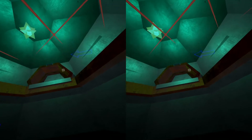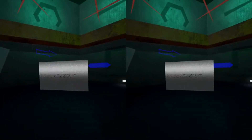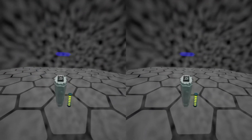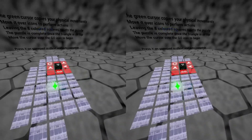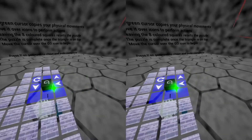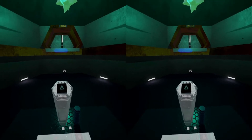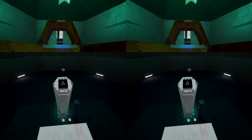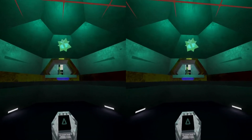So here we need to complete a puzzle to get through the door. This is one of the puzzle switches to open doors. The green cursor copies your physical movements — move it over the icons to perform actions. Leaving the eight colored squares resets. The objective is to use your physical movement to move an icon, make selections, and complete a puzzle by clicking — getting the triangle back on top. We've now opened the door up here and I can teleport through.